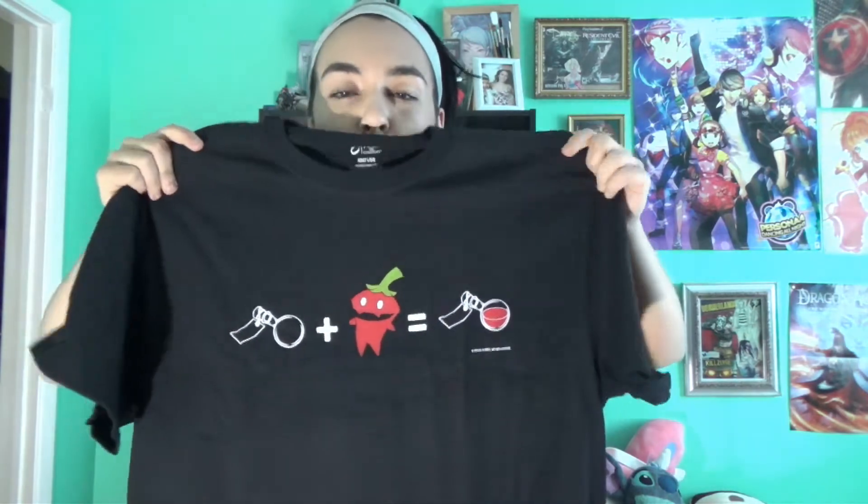A t-shirt — mostly plain black — pretty much shows you a recipe of how to make... the Blaze potion, which engulfs your enemies in flames.